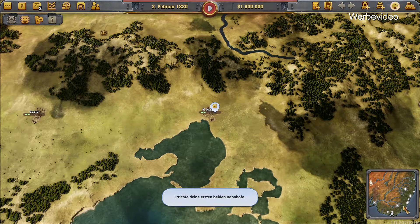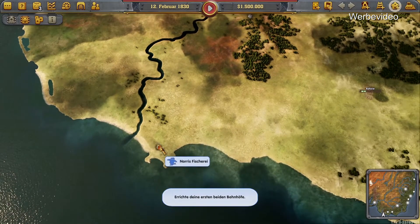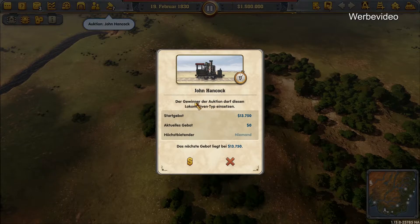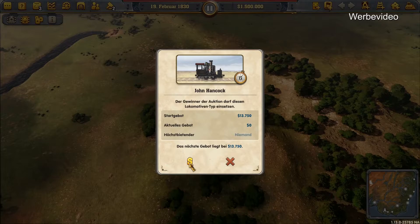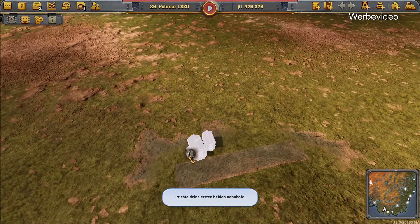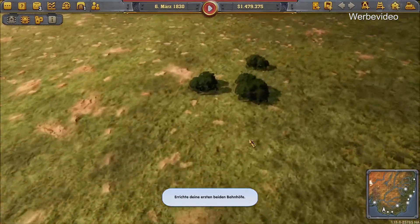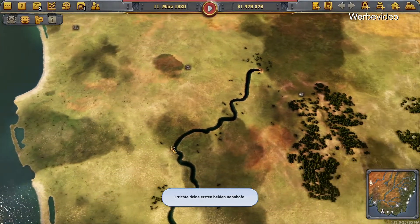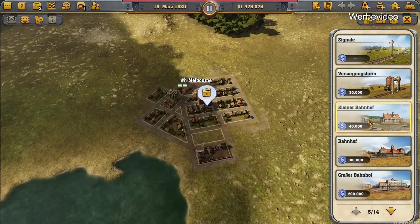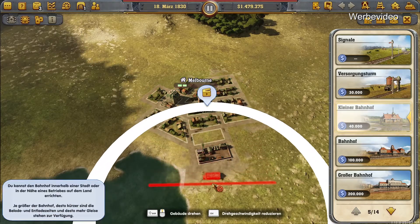Jetzt sieht man unten die Minimap. Hier hat man natürlich die Städte. Scrollen tut man mit WASD. Jetzt sehen wir hier, haben wir eine Fischerei. Die Gewinne da sind auf der... 13.000. Nehmen wir mal mit hier. Wenn man mit dem Rand scrollt, hört man hier den Ton von der Umwelt. Wir verbinden mal die zwei Städte hier. Dafür machen wir das hier oben auf – der blinkt ja auch schon so. Nehmen wir einen kleinen Bahnhof und pflastern den hin.